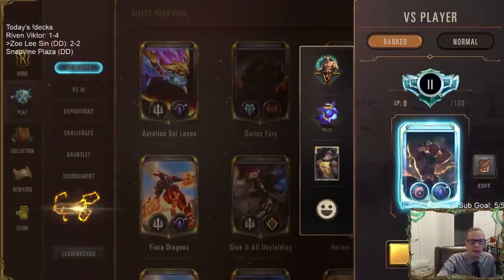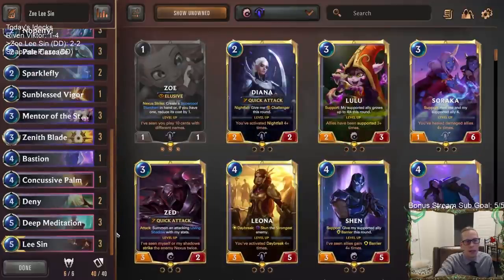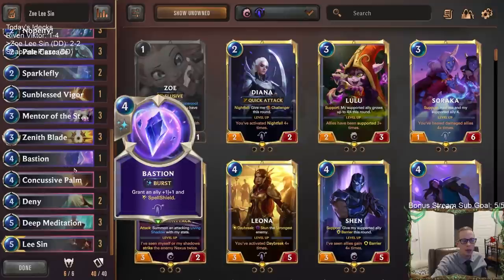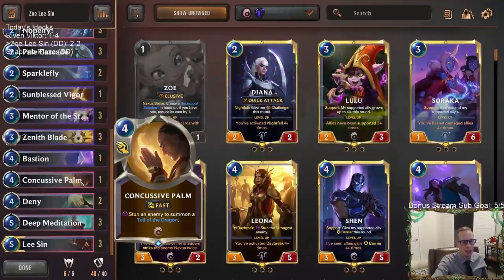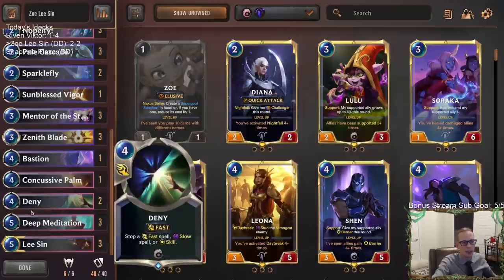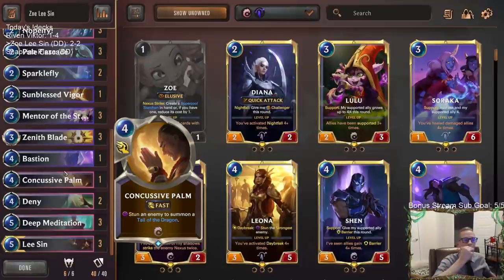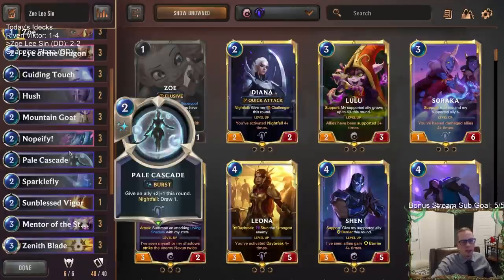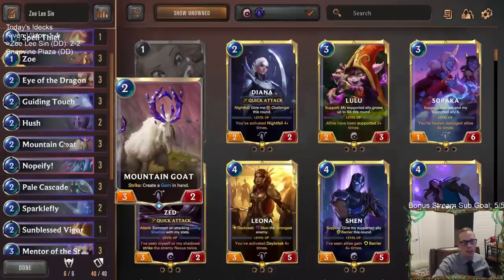They had the Blinding Assault, getting Valor with the two spell mana. I really needed to play Mentor of the Stones on turn three — that hurt me. That play with them attacking with the Misfortune hurt me, and then a perfect Blight Steel Protector kept their Misfortune alive, paired with Concerted Strike. Basically every decision I made ended up backfiring after turn three, and the opponent had the perfect cards to make that happen. Nopeify was just a waste of space — maybe this shouldn't be a three-of.